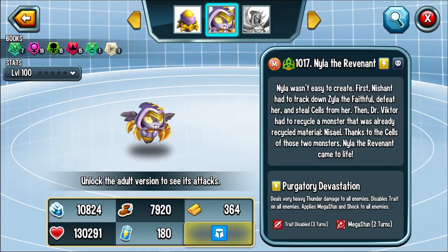There goes Nyla! When I first saw this monster I thought it looked like Raven from Teen Titans, kind of inverted in terms of clothing. This is another polymerization monster — a combination of Nazael and Xyla. Nyla's creation involved Nishant tracking down and defeating Xyla to steal her cells, and then Dr. Victor recycling Nazael. Thanks to the cells of those two monsters, Nyla the Reverent came to life.